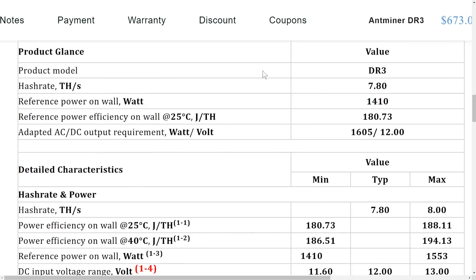Now let's take a look at the DR3 specs and where you can buy it. You can buy it from bitmain.com for about a thousand dollars with the power supply included, and shipping costs about a thousand dollars — maybe a little less depending on where you are. It hashes at 7.8 terahashes, and it mines the coin Decred.